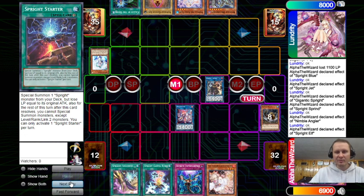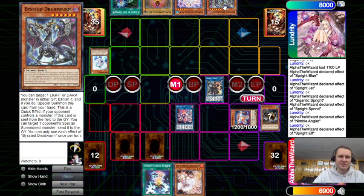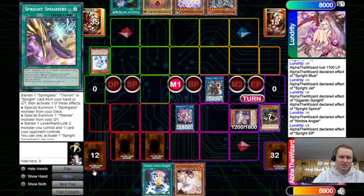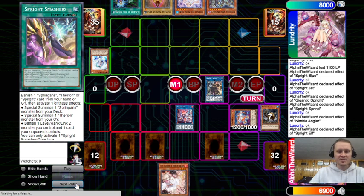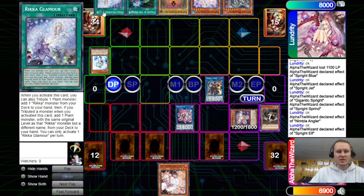Going to Elf, Elf effect to revive, get Red. He's not going to activate the Bested card. So now we just set Smashers, set Imperm, set Gamma Burst, have Ash in hand, pass turn.